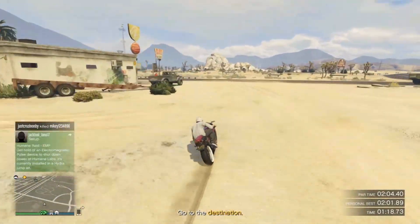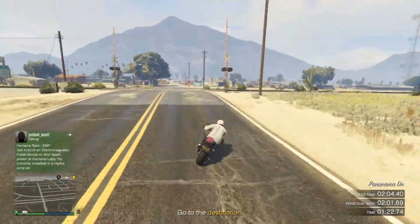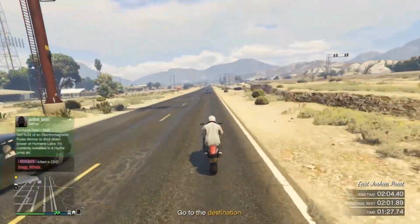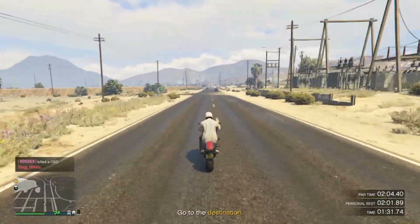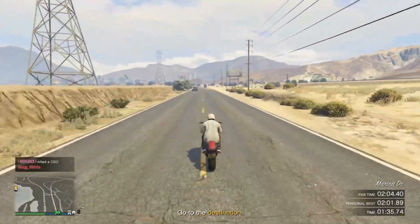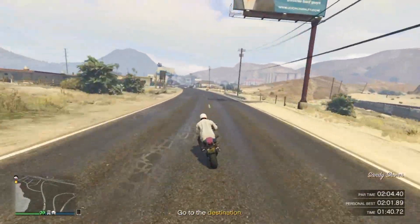we're going to tap the brakes, cut to the left, get onto this road, and then right here at the train tracks cut back to the right, get onto this road. This is a really, really long straightaway, so once again just wheelie as much as you can. I would definitely suggest using the Batty 801 for this time trial because I personally think it's the easiest to complete this with.